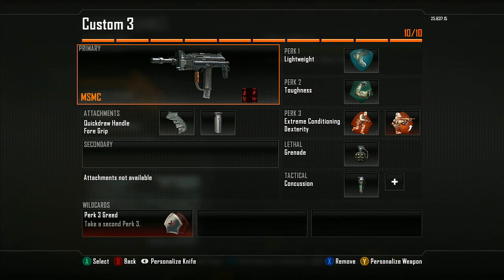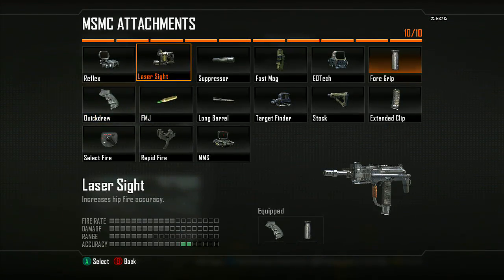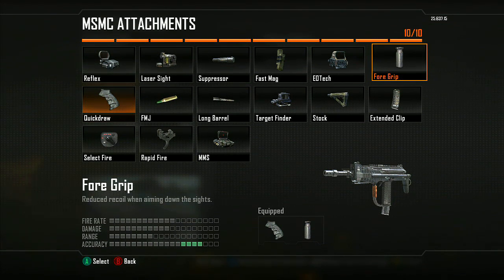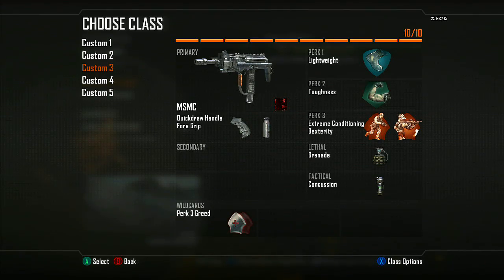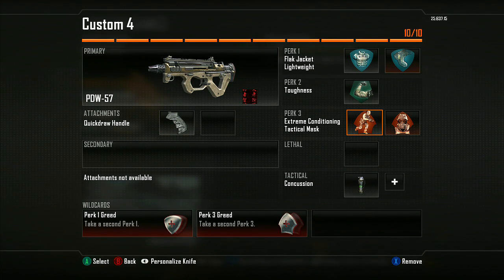Third class: the go-to class — the MSMC. Obviously one of, if not the best, submachine gun or gun in the game. Lightweight, toughness, extreme conditioning, dexterity, frag grenade, and concussion grenade. I like to ADS everywhere so quick draw comes in handy for me over the laser sight. If you hipfire a lot you may want to swap that out. The grip has been a very controversial attachment — some people think it doesn't work, but I think it works so I use it.